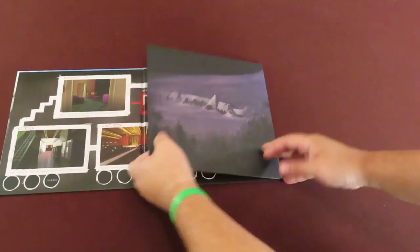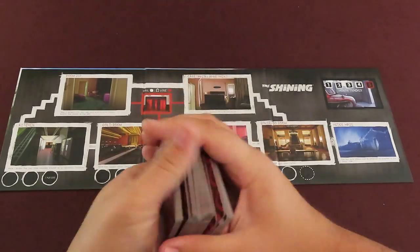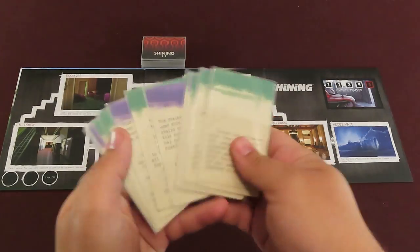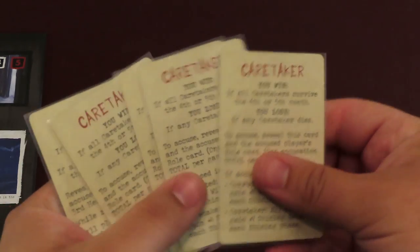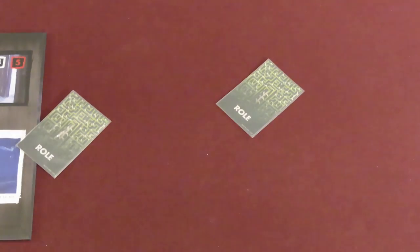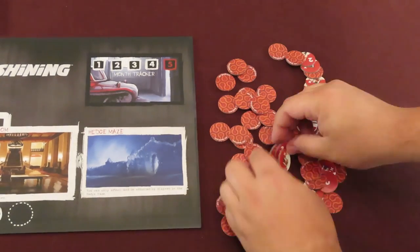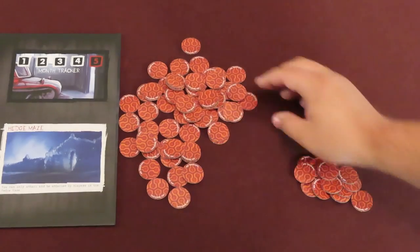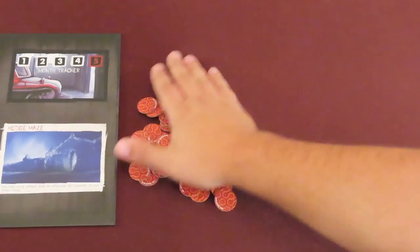Place the board in the middle of the table. Shuffle the shining cards together to form a facedown deck. Shuffle the event cards to create an event deck. Both can sit somewhere near the board. When playing with the corrupted player, count out 1 fewer caretaker role cards than players, and shuffle them with the 1 corrupted role card. Deal these out to each player, and keep your role secret.